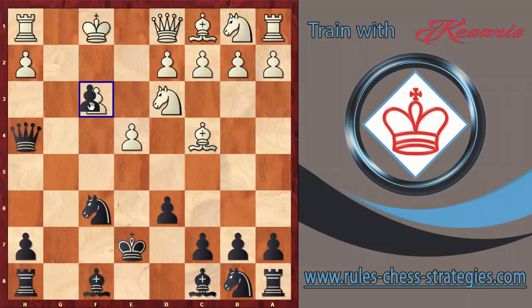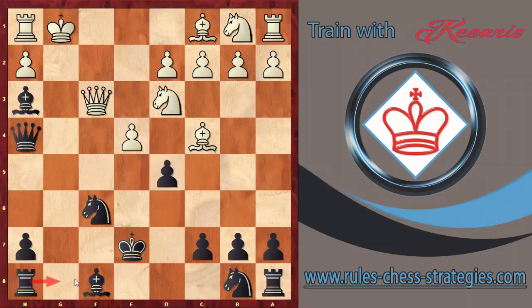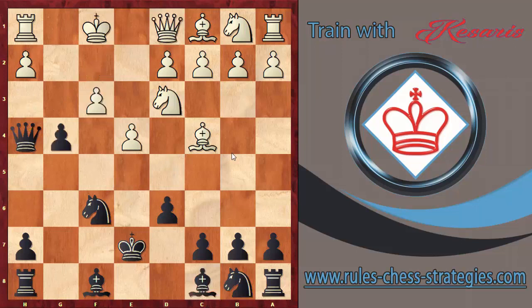Let's examine what happens after black captures on g3. White can recapture and open up the lines — for example, the queen can capture. We have a very strong check here; the king cannot go to dark squares because the queen controls them. If he goes to e2, we can pin the queen. If the king runs to g1, we play d5 first, because we'd like to play the rook to e8. We can't do it immediately, so after exd5, we give a check and checkmate is very near.